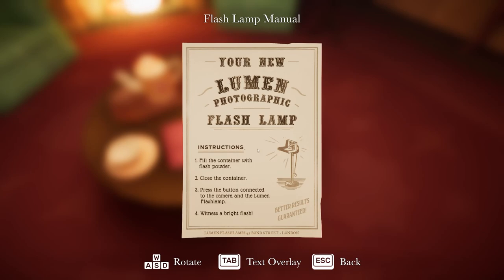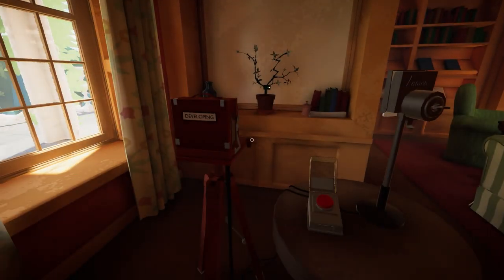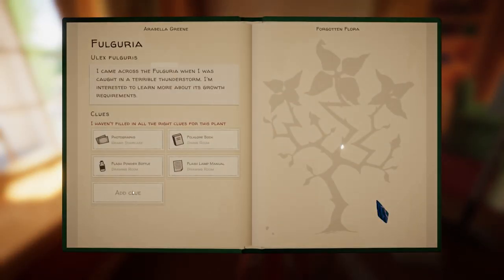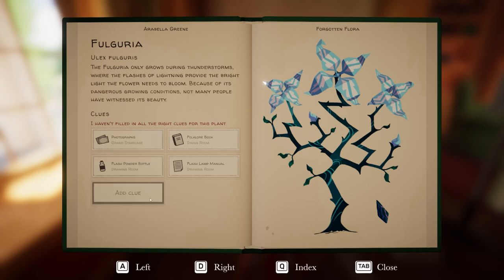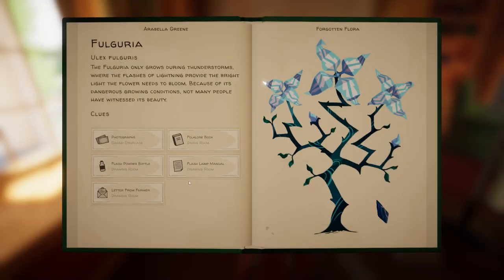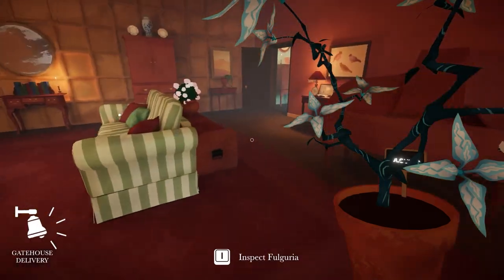Press the button — connects to the camera and the lumen flash lamp — witness a bright light. Very nice, very nice! That's some cool lightning flower. Now a flash of bright light provides the light for the flower to bloom. Because of its dangerous current condition, not many people have witnessed its beauty. There we go, well done — we got it delivered!